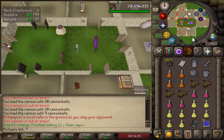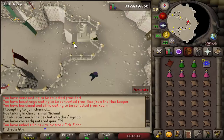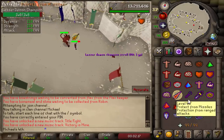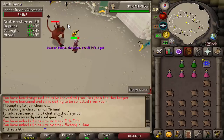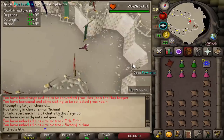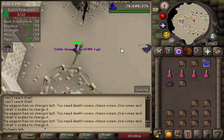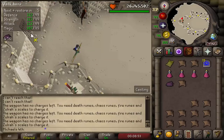So let's do all the champion scroll fights. In this challenge I can't use any gear — so let's enter, drop this, and attack. First champion down! Next one is the goblin — I need to drop this, can only use mage on this one, and this should be the KO. Really nice. For the ghoul champion it said weapons only, so I dropped everything apart from my weapons. I just prayed range — easy.